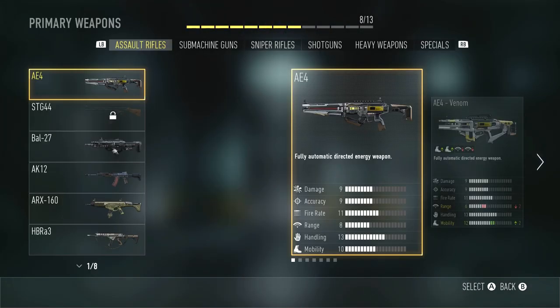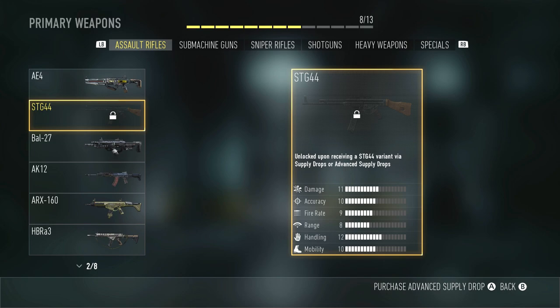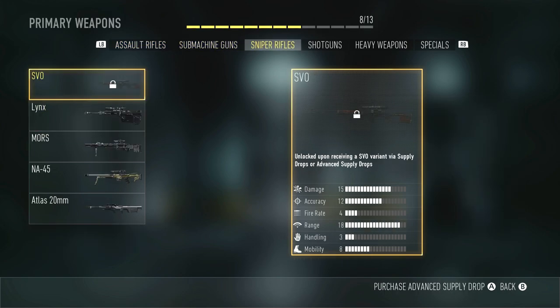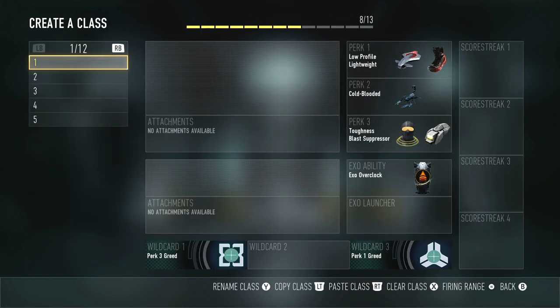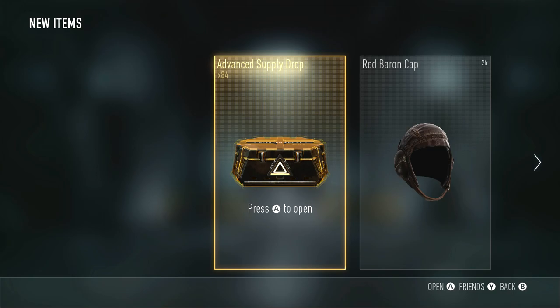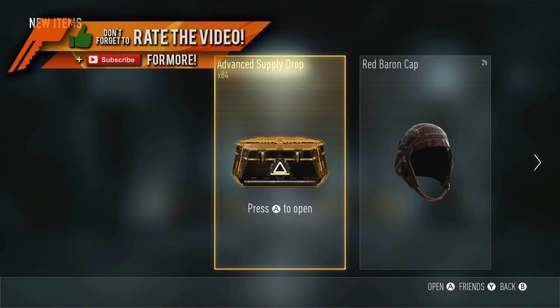If you go to Create a Class, you can see that it's locked in the Assault Rifles, or if you go to Sniper Rifles, the SVO is locked. Same thing with the Blunderbuss — it is locked. It says: 'Unlocked upon receiving a Blunderbuss variant via Supply Drops or Advanced Supply Drops,' and that's exactly what we're going to be doing today. I have 84 Advanced Supply Drops.